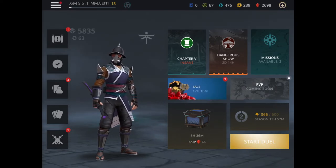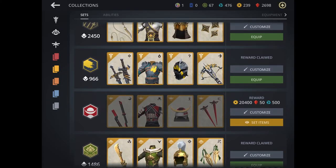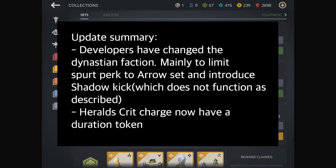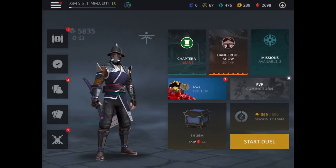This has been checking out whether it was true that the rest of the sets were not included — and as it turns out, yes. The conclusion so far from this video: number one, the developers have mainly focused on the Dynastia faction, changing the power of spurt, limiting it to one set called the Arrow, and replacing spurt with Shadow Kick — a perk that doesn't work as it was supposed to. And number two, Harold's crit charge now has a token that shows the timer of how long the weapon is heated up.